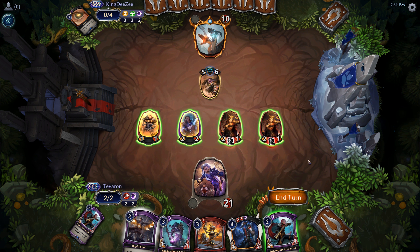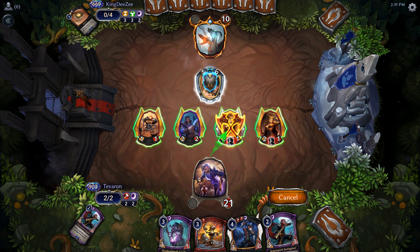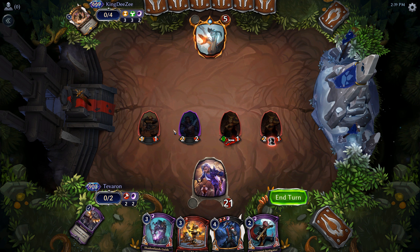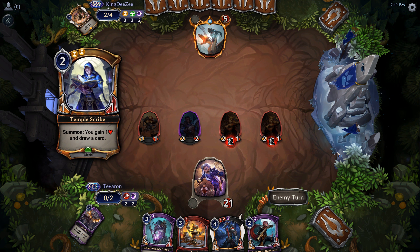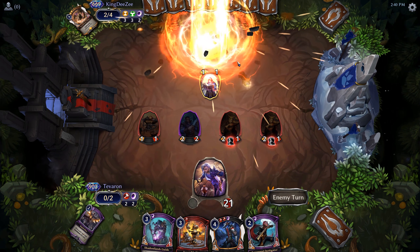If they block the Grenadine Drone we can't really get them with the Rapid Shot, but otherwise we can. And they are doing us the favor of blocking that way. We could have also Rapid Shot on one of these other things and put them to one. However, I value having our creatures out a great deal, especially since we don't have an actual Torch in hand to finish the job. They healed for one there and then conceded.